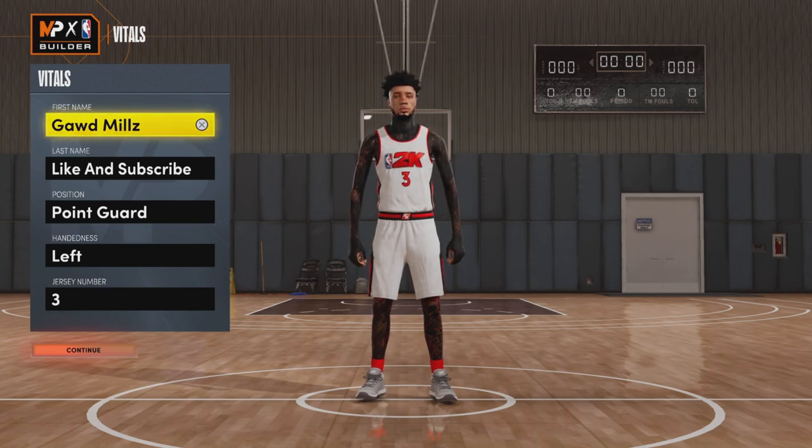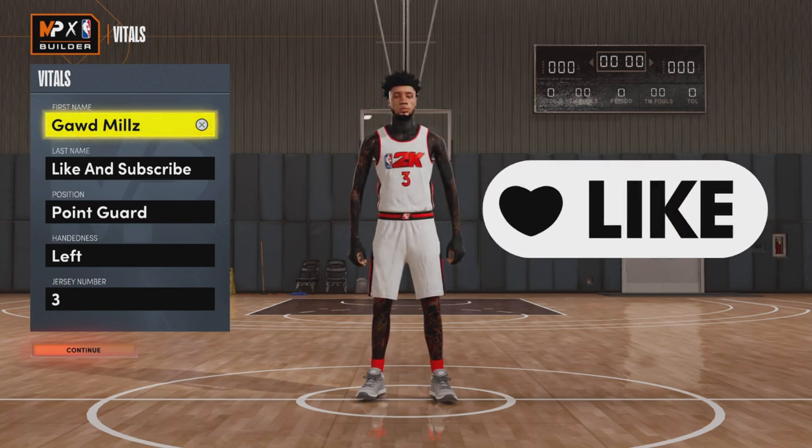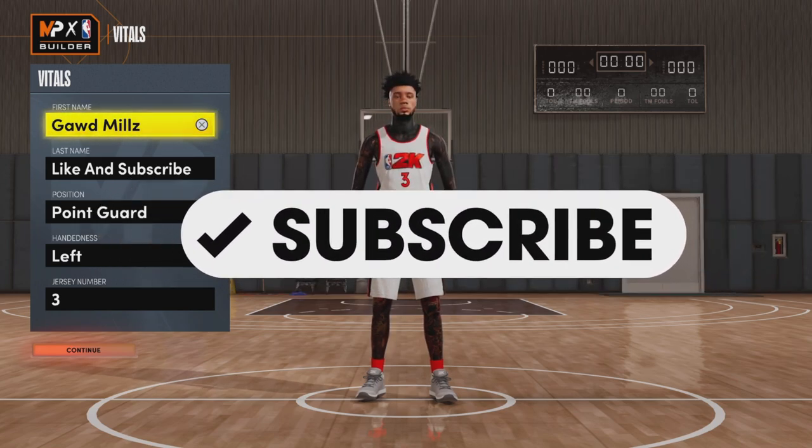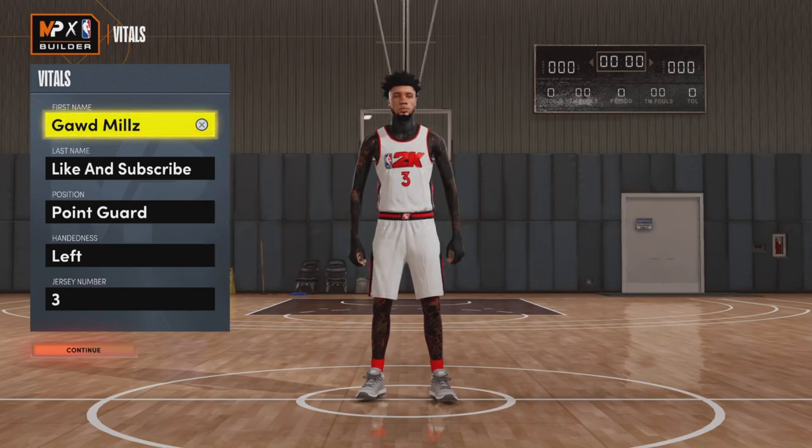This build does it all. It can get contact dunks, shoot lights out from three, speed boost, and gets all the dribble animations at 85 ball control. It has crazy lockdown defense, all Hall of Fame badges. This build does everything you need it to do. I'm going to give y'all this build right now. But before we start, please like this video and subscribe — I have plenty more builds tucked in the suitcase for y'all.